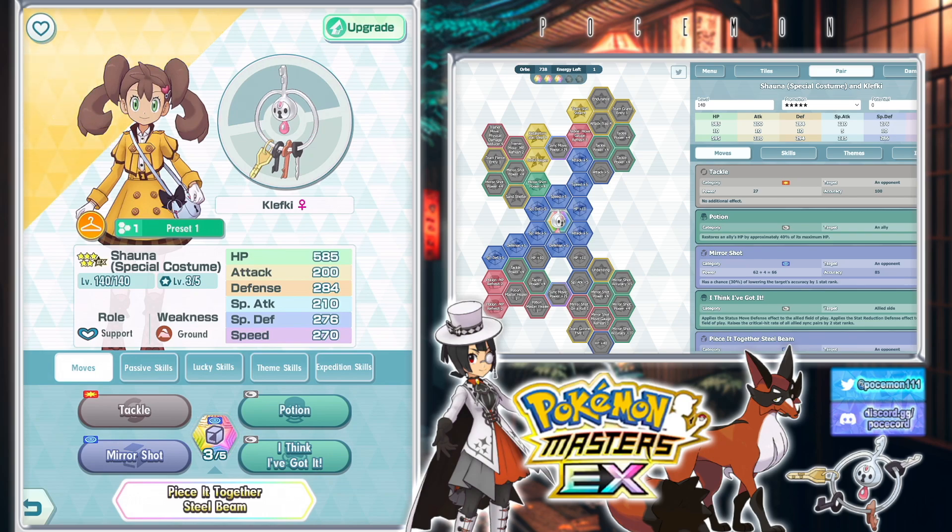It has a stat reduction shield field effect, and it also has a status shield field effect. On top of that, you've got the potions — you can take a few hits here and there. And she has the stat steals, which is especially nice for something like Lottias. Poor Lottias has kind of been getting obliterated recently by a lot of these new units that really do target her quite a bit.